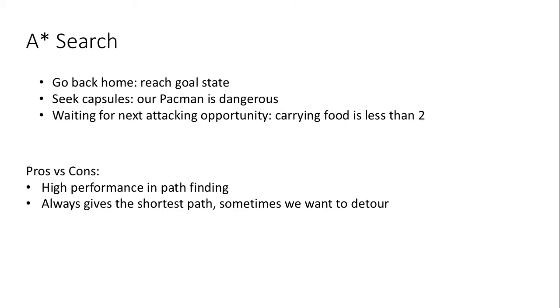Third, waiting for the next attacking opportunity: when Pac-Man goes back home, and if its carrying food is less than two, we will use A-Star to let Pac-Man go to the closest opponent's food. A-Star is very useful in our strategy. Our Pac-Man always tries to eat a capsule or escape home successfully when chased by a ghost. The weakness is that sometimes we want to detour, but A-Star always gives us the shortest path.